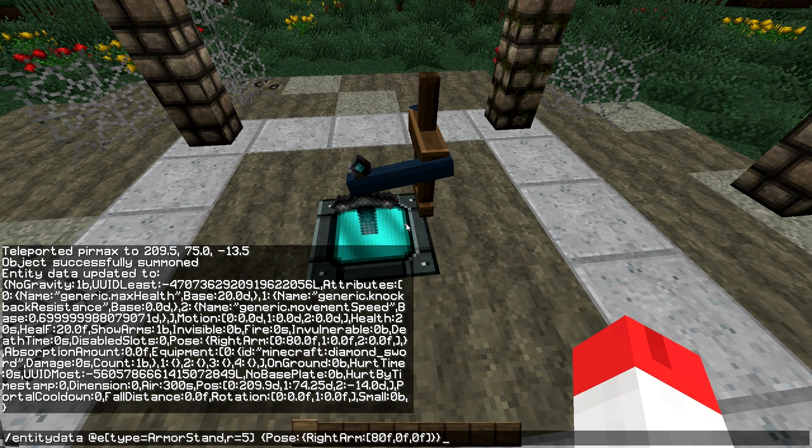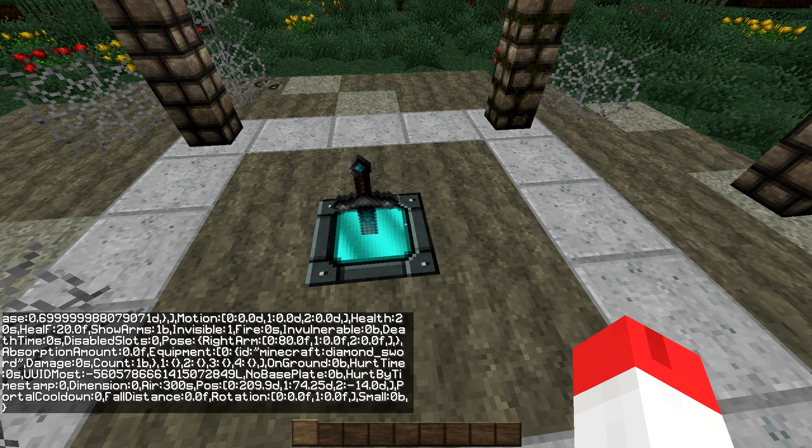You can now manage the invisibility of this armor stand. You type the NBT tag Invisible, colon, 1. And then the armor stand will disappear.